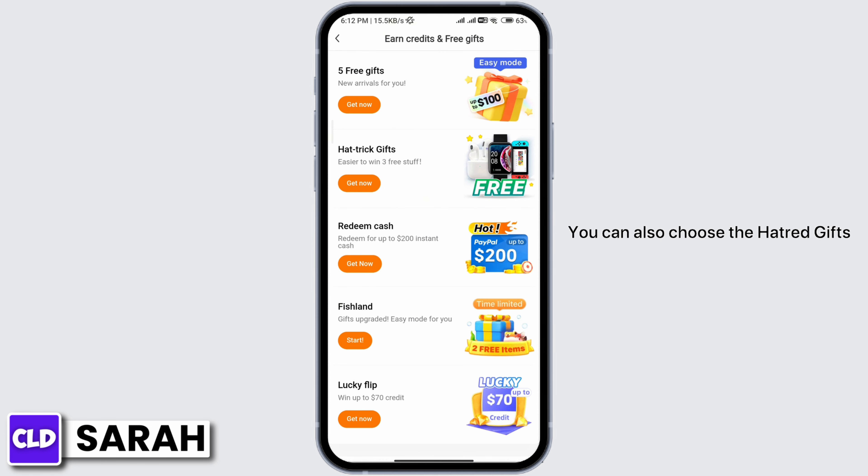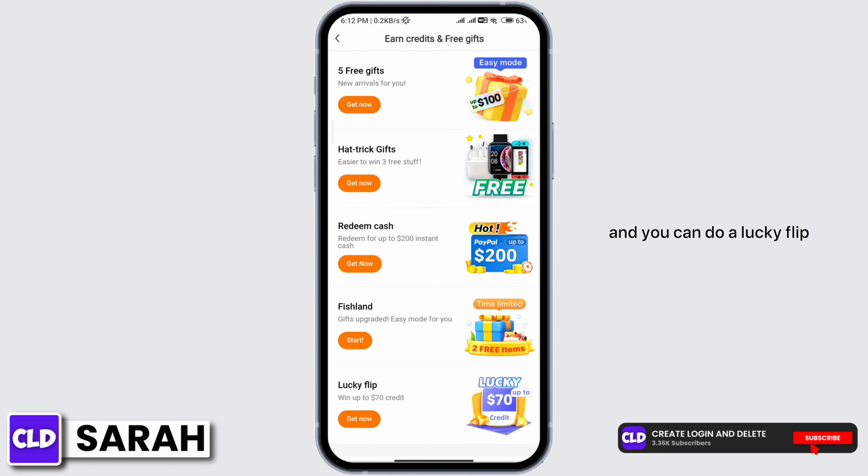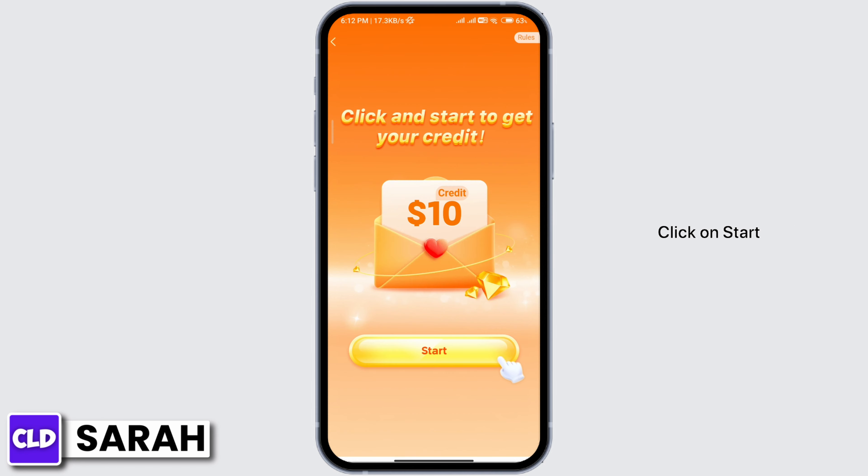You can also choose the hat trick gifts, redeem cash up to 200, go to Fishland, or do a lucky flip. For example, you can click on 'Get Now' and then click 'Start.'